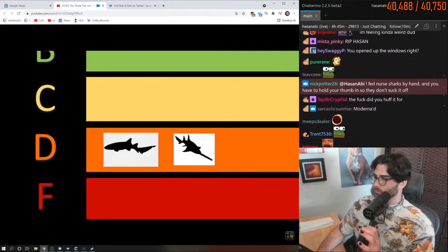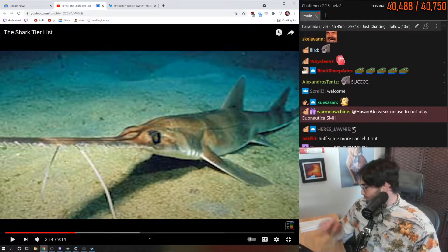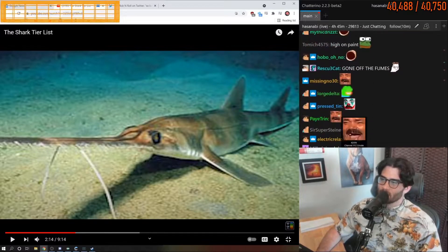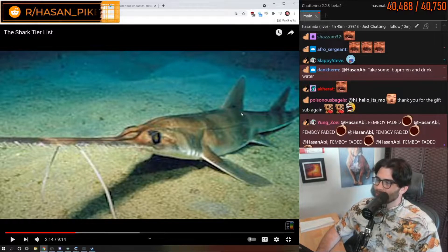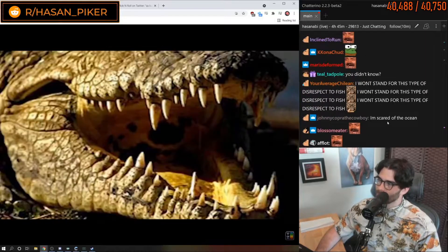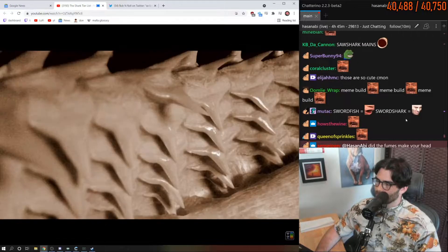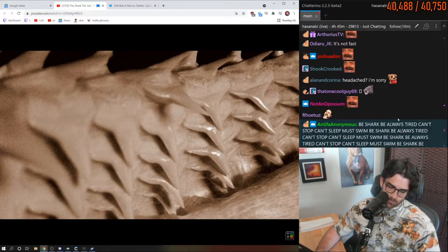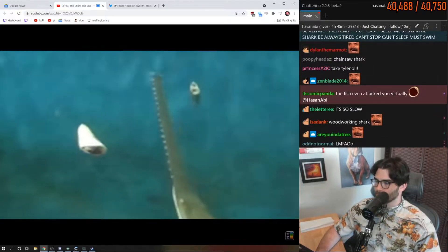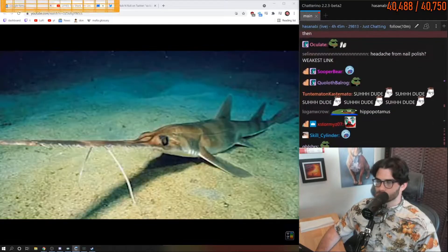Second in D tier we have the saw shark. Saw shark players, what are you doing? Teeth are some of the best weapons in the game, and the only drawback to using them is that breaking them can ruin your playthrough — but sharks have replaceable teeth, so that weakness is completely nullified. So why did you opt for this goofy, cumbersome, impractical weapon setup? Swinging that thing around uses way too much stamina for what it nets you and isn't very useful for defending yourself.